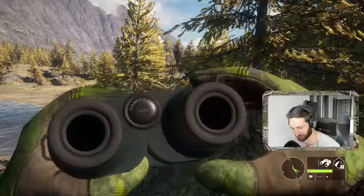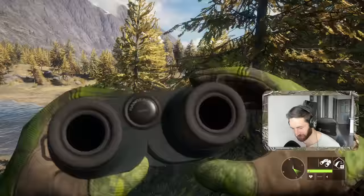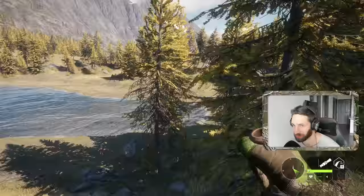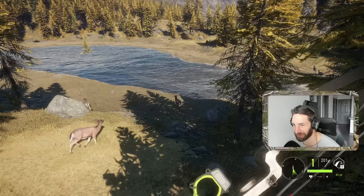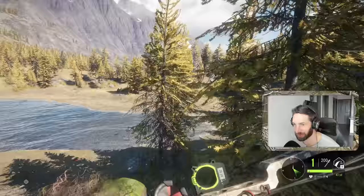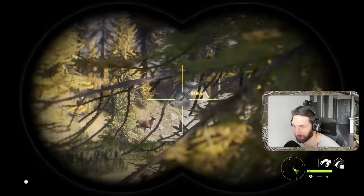He got a little bit spooked there because that one buck ended up spooking off. I can't imagine he's gonna go too far though. At this point I feel like the only thing we can really do is definitely take down this beautiful whitetail buck here. Smoked him, quartering away, perfect shot - he's gonna pile up right there, and I don't think our big buck's gonna spook from that, so that actually worked out pretty well.